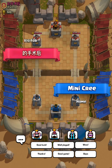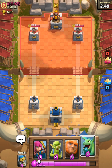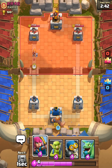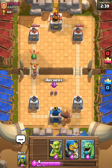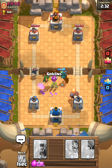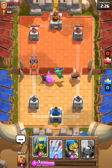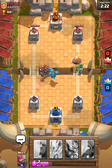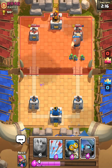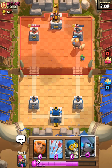Our opponent's going to be... okay, can't pronounce his name, but he's going to be at level 4. We're going to give him the good luck, give him the thumbs up, and let's see what's going to happen. We start off with the giant, we got a dragon as well, we got some goblins. We're going to lead off with the giant here. He's giving us a thumbs up — probably thinks he's going to win. He's going to start off with a Valk. Let's get our dragon to help over here. Let's get our goblins to pull that mini P.E.K.K.A.